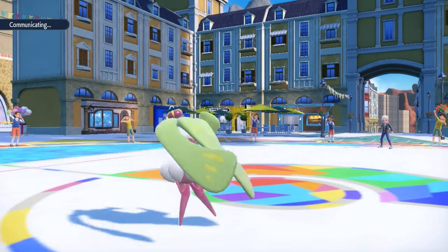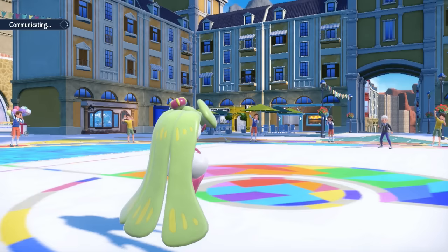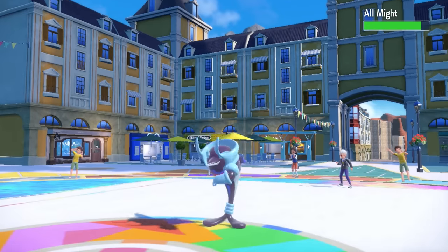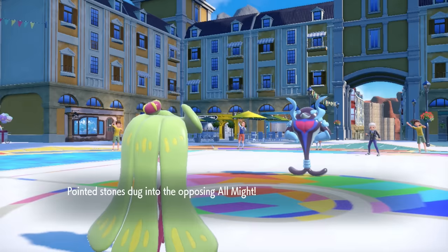Serena finishing off half the team, hopefully, as their final mon is going to be Palafin. With Serena at 1 HP, what looks really enticing is that Jet Punch priority to just finish off that final HP. However, Queenly Majesty is not going to be letting that happen — as they go for the Jet Punch, the ability activates: you cannot priority me. After the Lychee Berry, a Trailblaze takes care of the Palafin, and that is how you turn things around with freaking Serena. We got some sass, and we're here to show it.